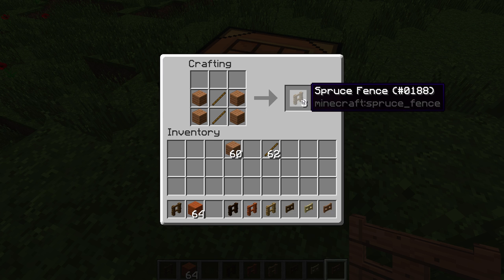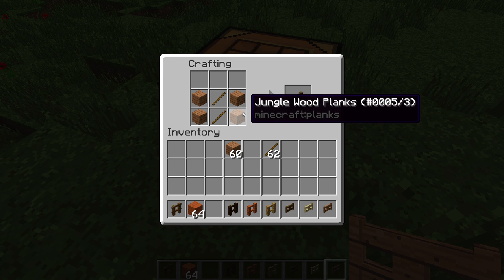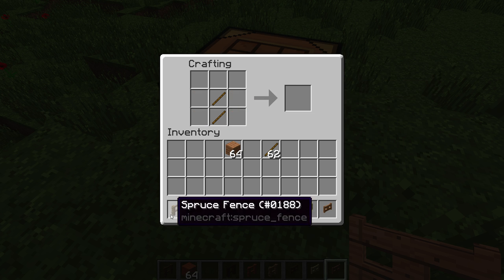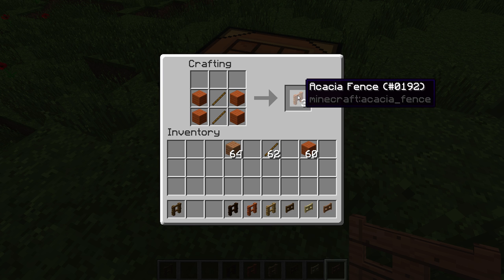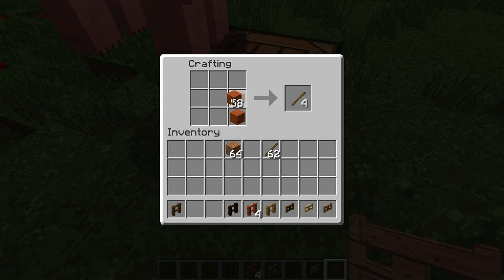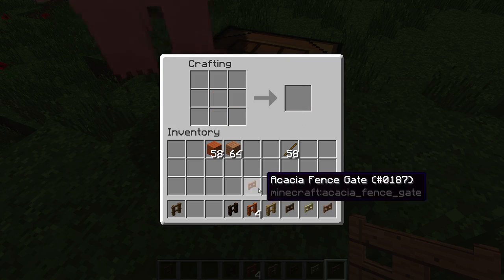But this is now a spruce fence, and that's because there must be a bug here — we get a spruce fence with jungle wood. But with the acacia it works just fine, so we get an acacia fence. And if we do it the opposite way — not the blocks on the outside but on the inside — this is the recipe for the fence gate, and it now gives us the fence gate in the right wood color.